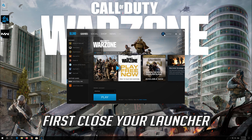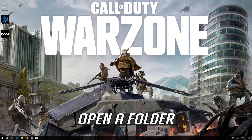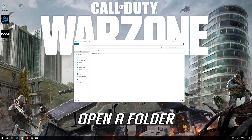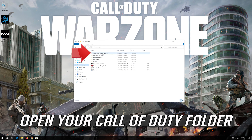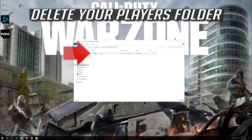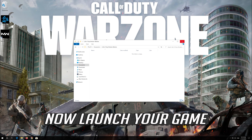First, close your launcher. Open a folder and go to Documents. Open your Call of Duty folder and delete your player's folder. Now launch your game.